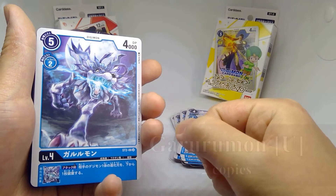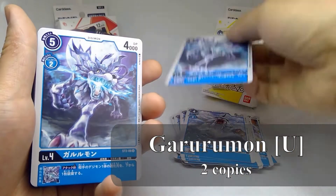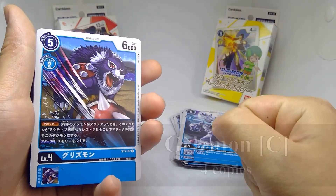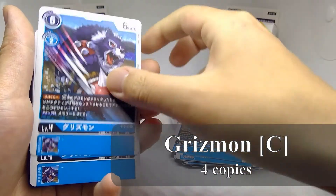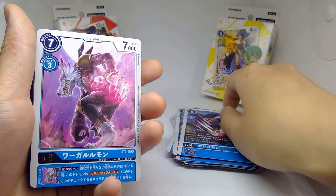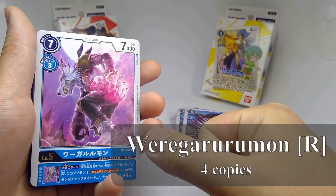Also included are two copies of Garurumon (uncommon) and four copies of Greymon (common).